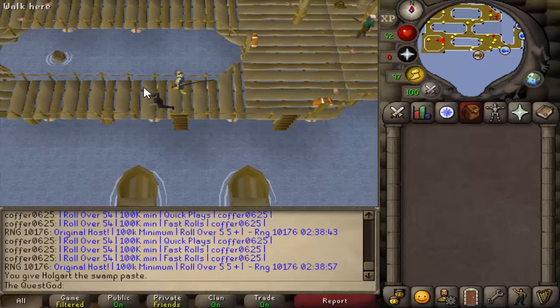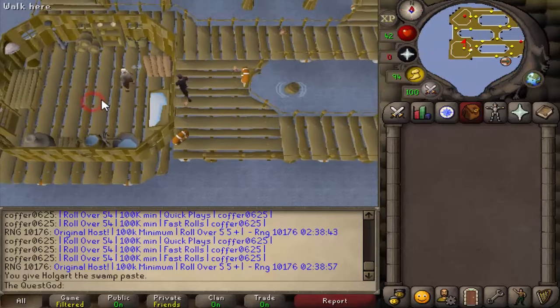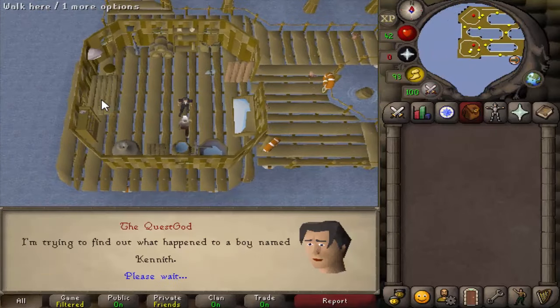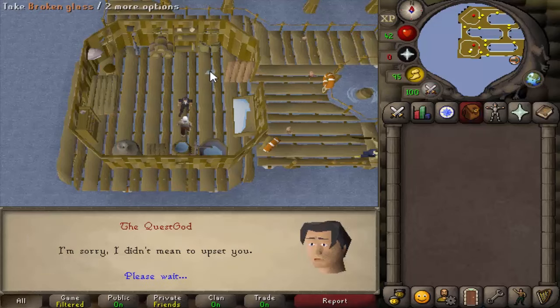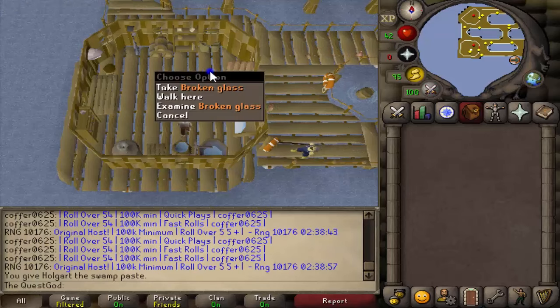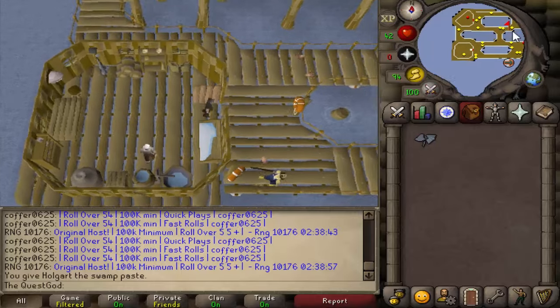Go into the building to the west and talk to Bailey. Pick up the broken glass off the floor and go to the northeast corner of this area.